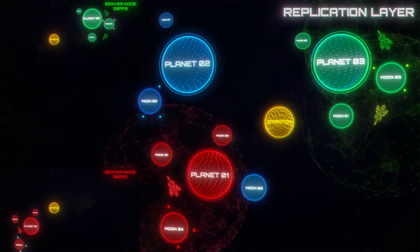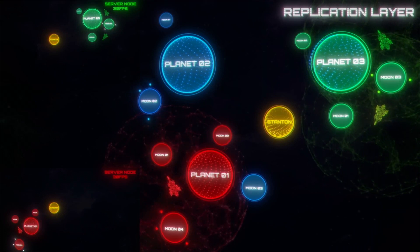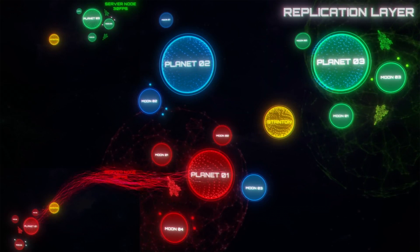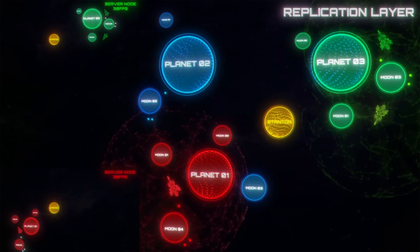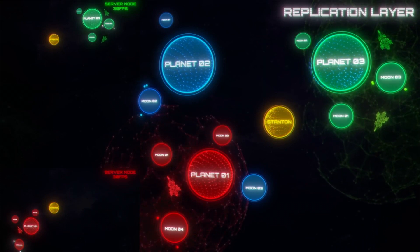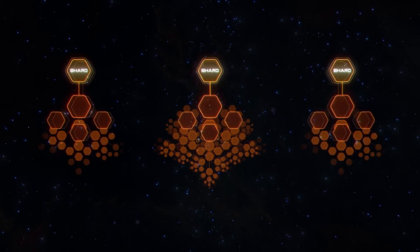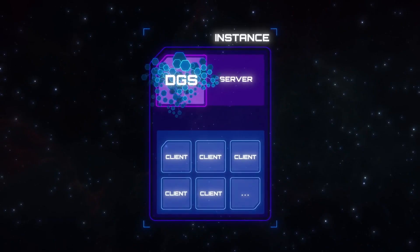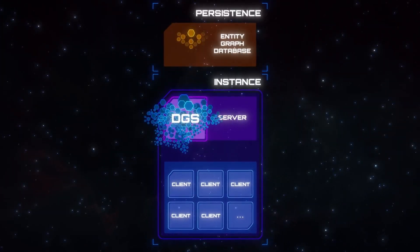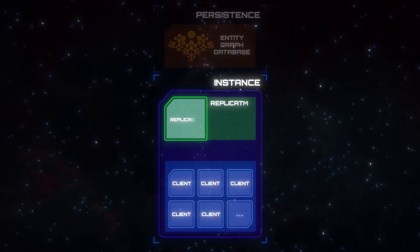One of the main challenges in getting from having too many shards to just a handful will be getting the necessary performance out of the subject of the third video, the replication layer, which has the task of keeping everybody cross-informed of what everyone else is doing. It essentially acts as both your computer's and the game server's source of what I liken to a big book of game information, which is actually called the Entity Graph Database — that was the fourth video — which then in the fifth video allowed us to finally discuss the dedicated game servers, or DGS, although I prefer to call them the distributed game servers.